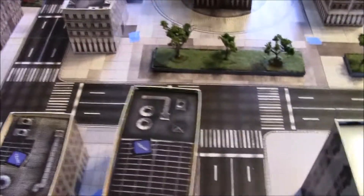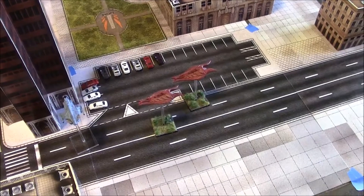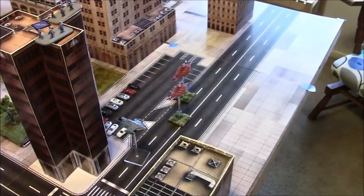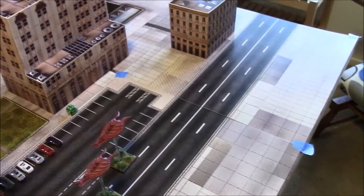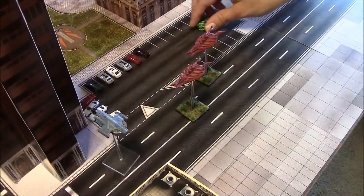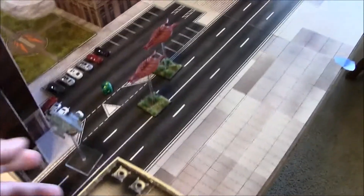Scourge's third activation: Sam's remaining Corsairs come in on a 2+. Two Corsairs make an attack run on a Raven, each getting one shot hitting on a 4+. Both hit. The Raven's armor is 5, needing a 2+ to destroy — and it is destroyed.